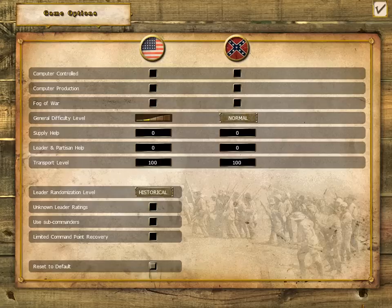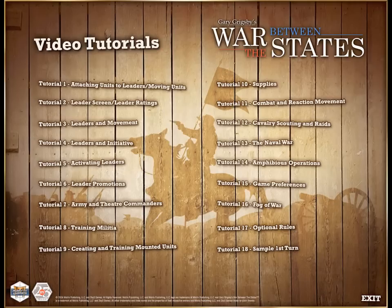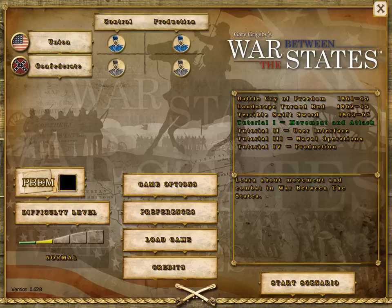Although simple to play, the depth and innovative game mechanics of War Between the States can leave some players struggling with key concepts of command. Four in-game tutorials and eighteen video tutorials are provided to speed understanding. The video tutorials provide an hour of information on gameplay, including many notes on strategy and tactics, and they complement the game's 184-page manual.